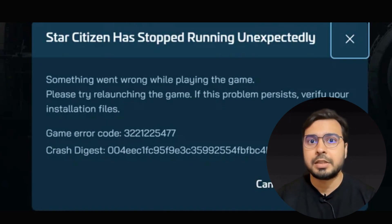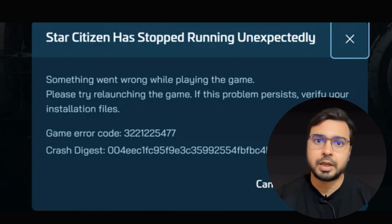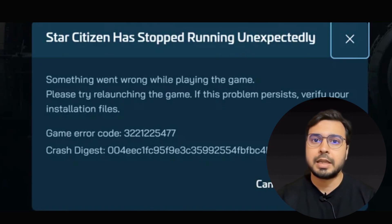The error reads: Star Citizen has stopped running unexpectedly. Something went wrong while playing the game. Please try relaunching the game. If this problem persists, verify your installation files. Please report a bug if the problem persists — make sure to include your logs.